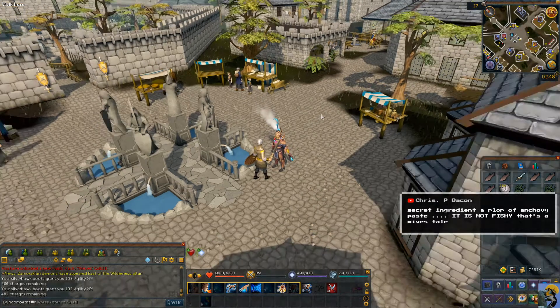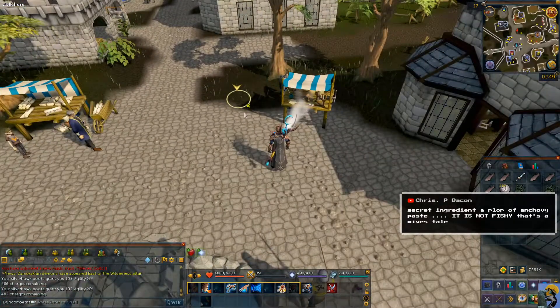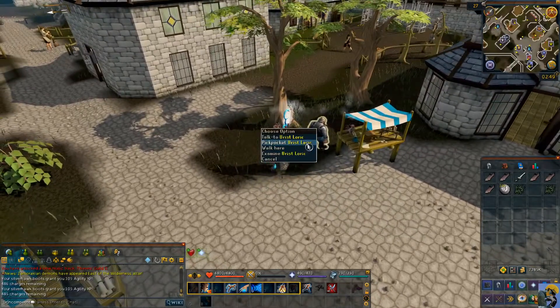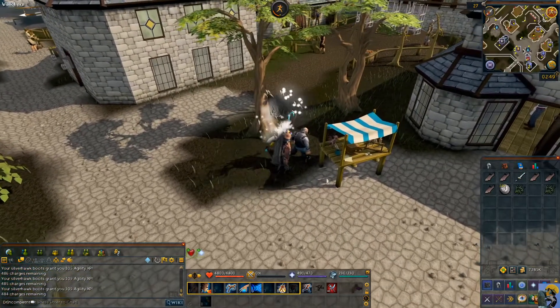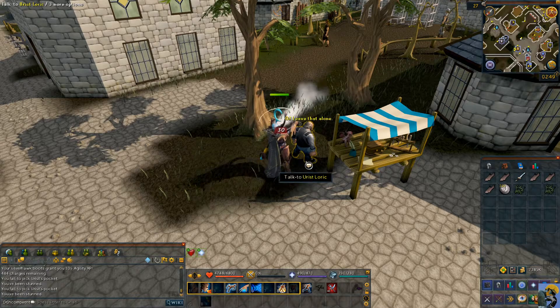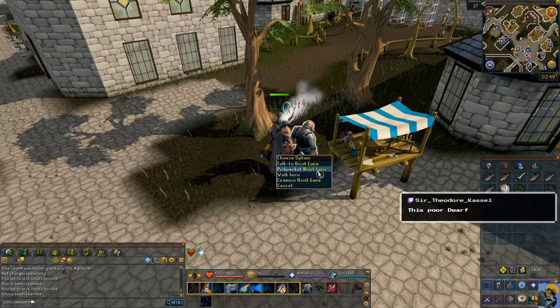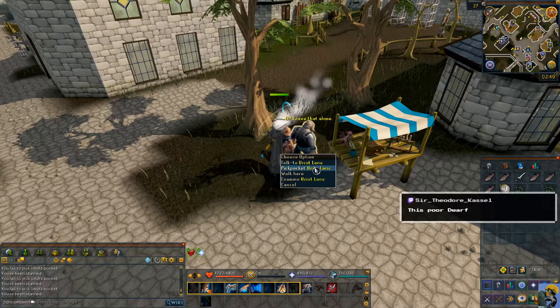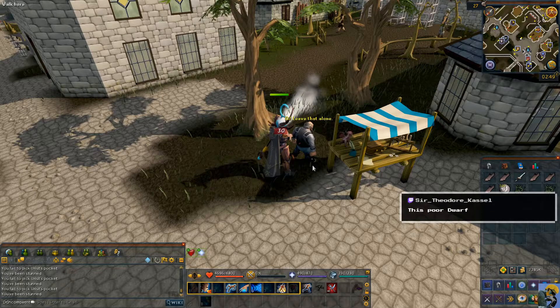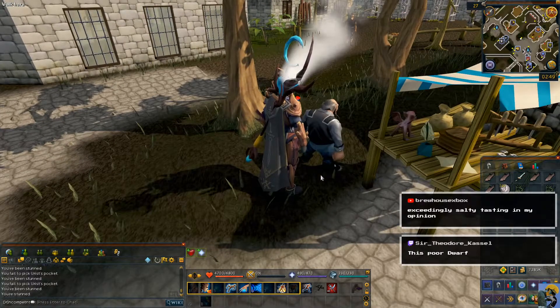Interesting — the secret ingredient. I've never used anchovy paste in my entire life, but maybe I should think about it. Let's go ahead and pickpocket him. He detected me — he's hitting me. Let's try it again. We're going to ruin his life, all for the Thieves Guild. This is the kind of quest that makes you feel great about yourself.